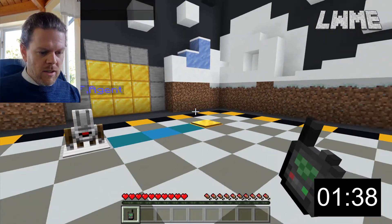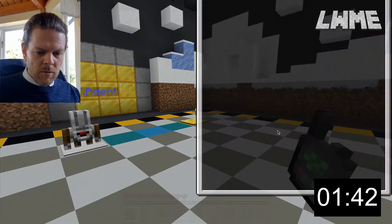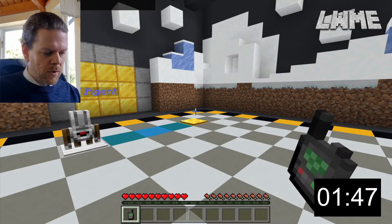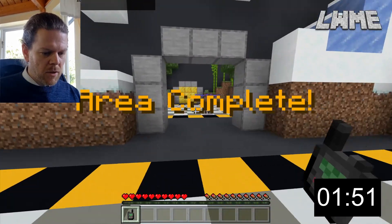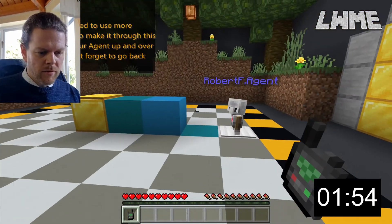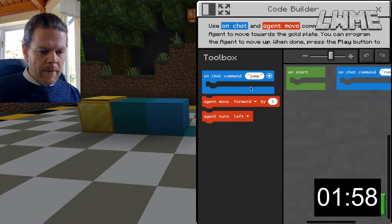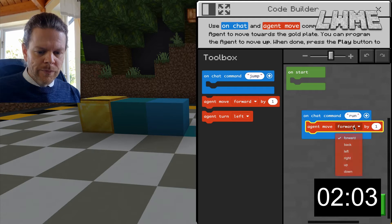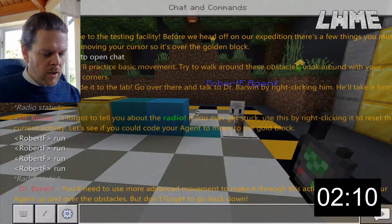I'm going to turn right again but this time move forward by four. Use the code already there, hit play, type T, press run. Next up — forward by four should do the trick, so agent move up by one and agent move forward by four seems the most logical way. Press T and run. You can also press Enter to bring up the chat.